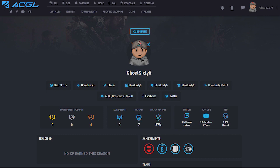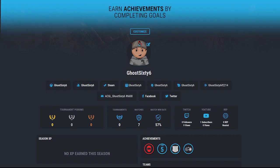Another addition is achievements, which will be showcased on your profile page after you complete certain tasks, goals, or criteria that is set out by the ACGL team.